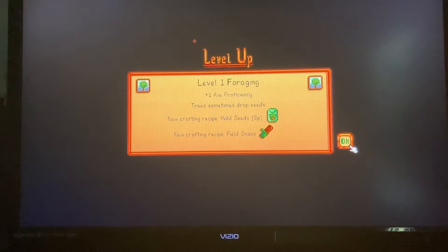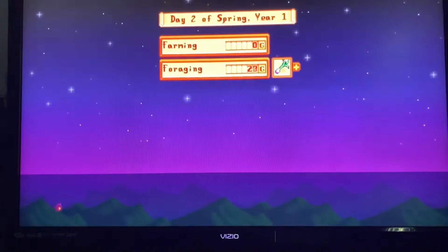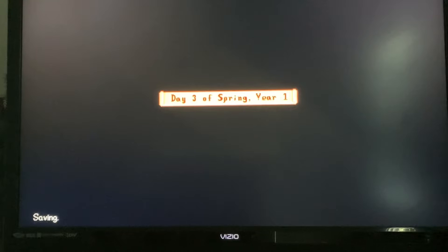Day three. I got better foraging proficiency — trees can now drop seeds, I can make spring seeds and field snacks. Field snacks are so great early game because they're a good source of energy, which is not easy to come by, especially when you're mining.